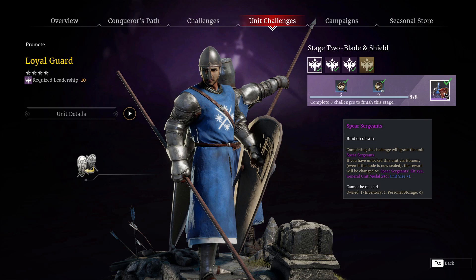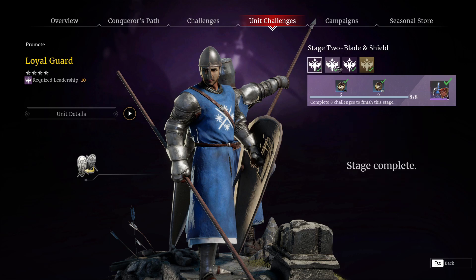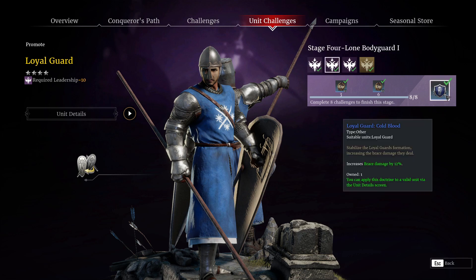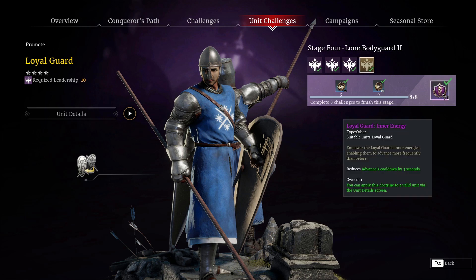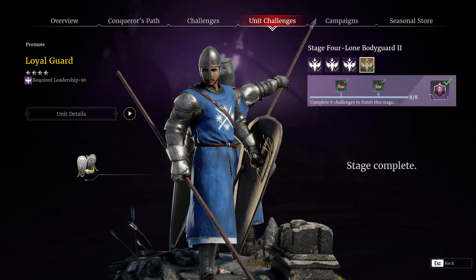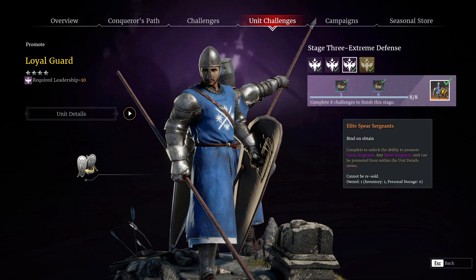For tier two, you're going to unlock a doctrine that will increase the brace damage by 12 percent. For tier three, you will actually get the elite spear sergeants token, which can then be used to unlock or promote a unit. The last tier is an epic doctrine that reduces the advance cooldown by three seconds.